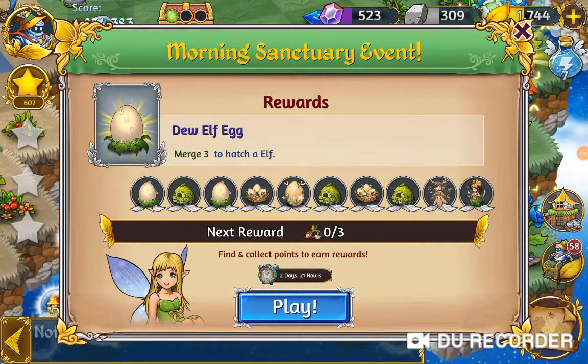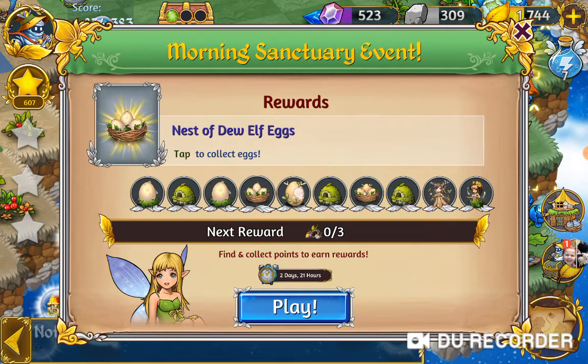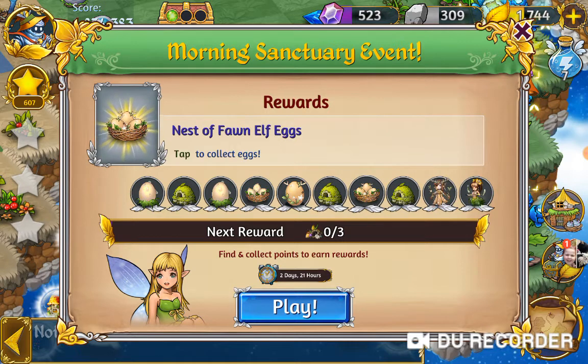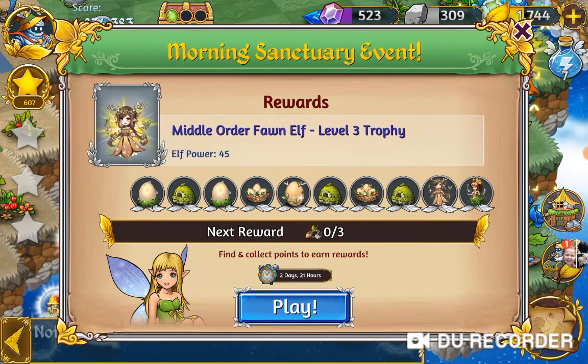Hey, it's Wissabag again and this is Dragons and Alves. I'm about to start the Morning Sanctuary event. We'll have a quick look and see which rewards we're going to get. We have the Dew Elf Egg, we have a Forest Elf Sanctuary Level 2, another Dew Elf Egg - I think that's the nest of those Dew Elf Eggs - and we have the Thorn Elf Egg. We have another Sanctuary and a nest of the Thorn Elfs, then a Middle Order Thorn Elf Level 3 Trophy, and a Dew Elf Level 3. The Thorn Elf is a very rare elf - I'm sure you only get it in this event, and it's only like the second elf. Let's go check this out.